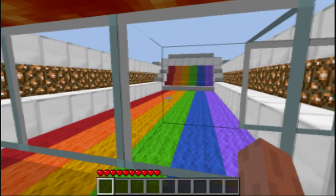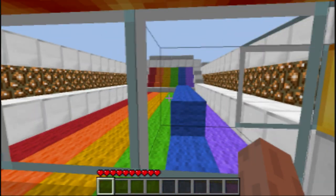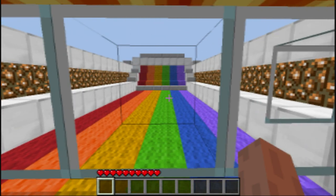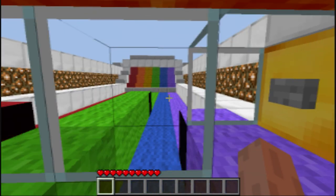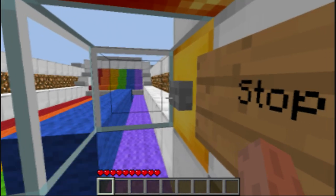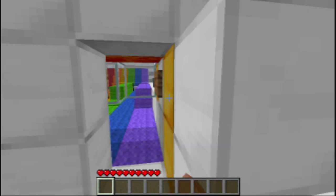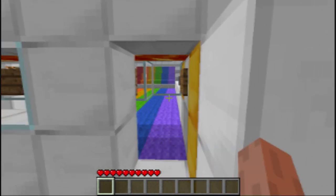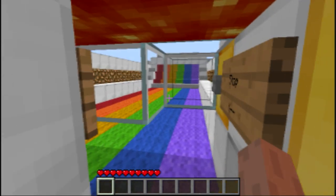Press the button, doors close behind you, and the game starts. You basically play the game for however long you want. When you want to save or stop the game, press the button, the doors open behind you, and the game eventually stops — like so.